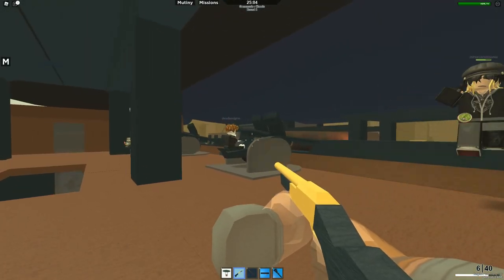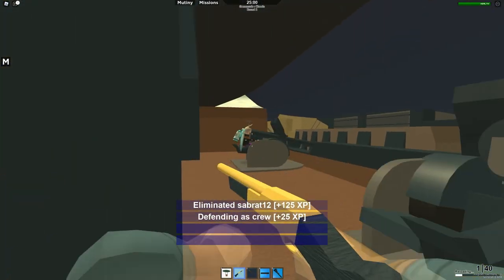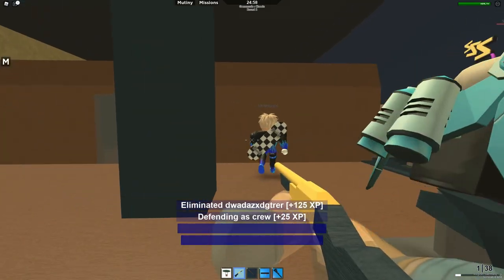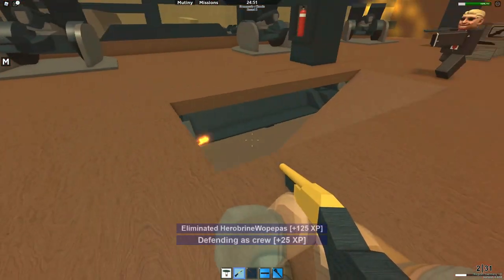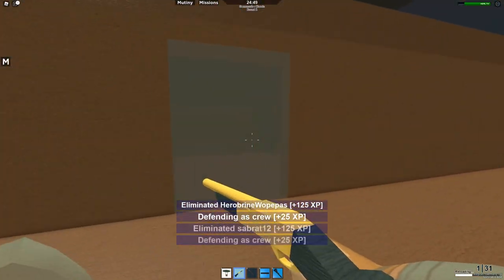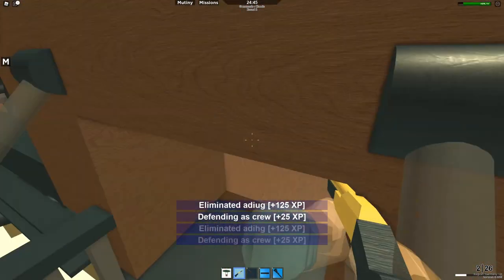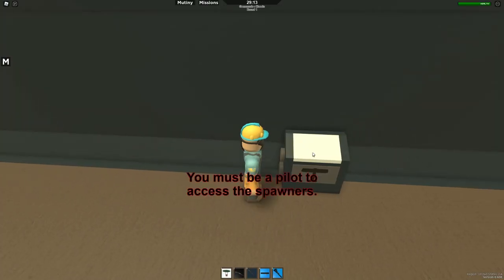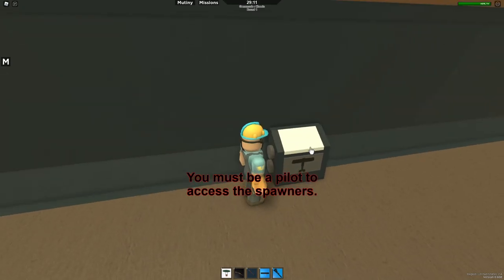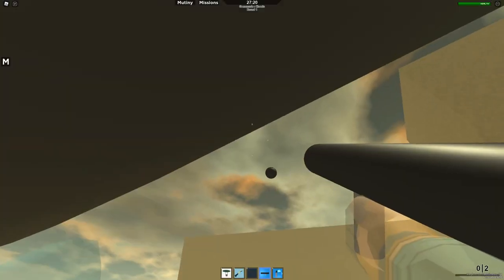Just play crew. Crew is one of the two roles you can play in the game. Unlike pilots, you can't spawn planes, but you do have a trusty welder and useful tools like the netgun at your disposal.